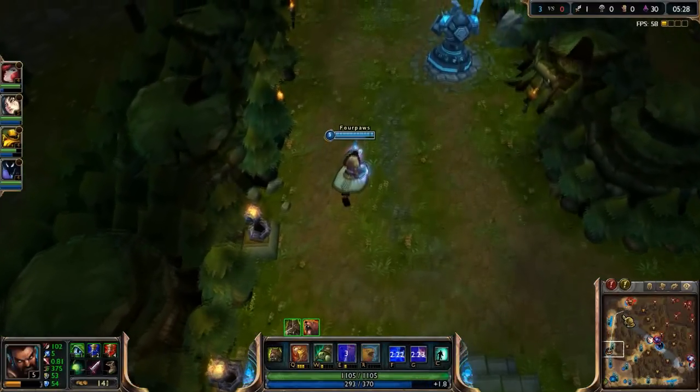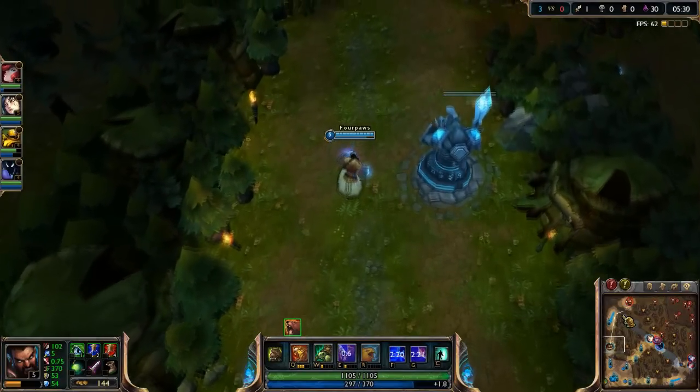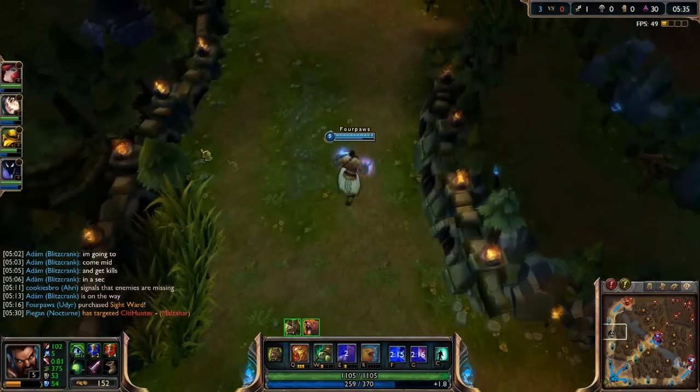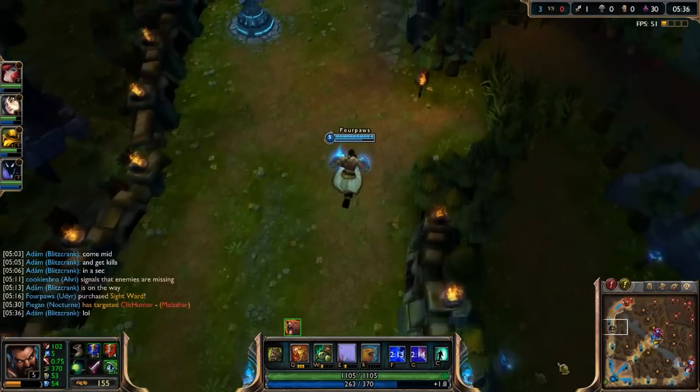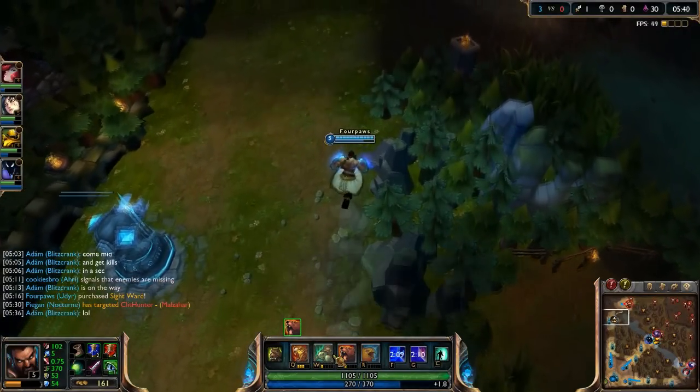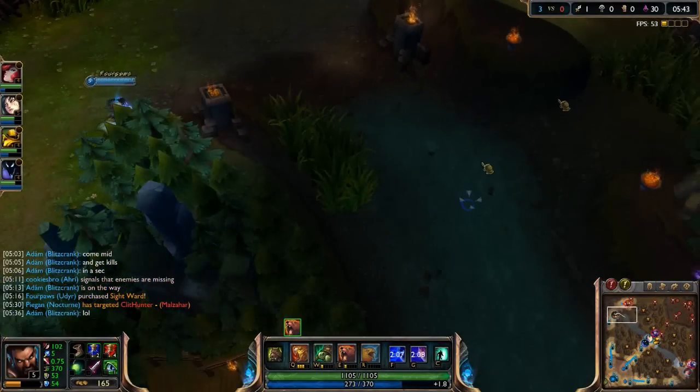So how do you decide what stance to passively stay in? Use Tiger stance while last hitting under tower as your basic attacks will be 15% stronger. This will help prevent the tower screwing up your creep score. Turtle stance should only be used when you're on low health and need the lifesteal to heal up. And finally, stay in Bear stance while last hitting away from your tower.